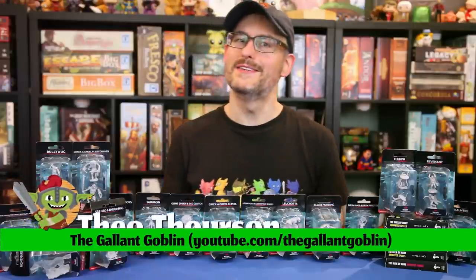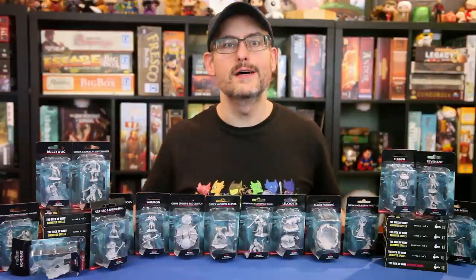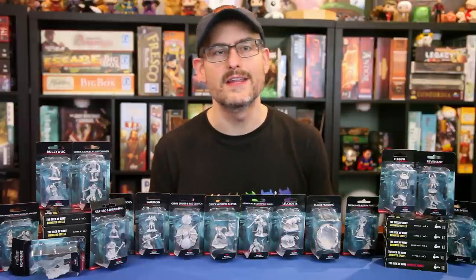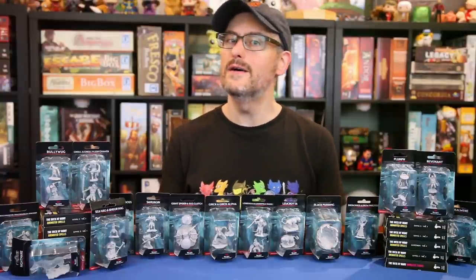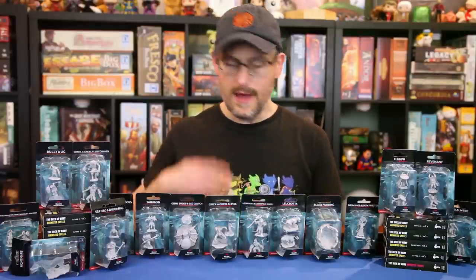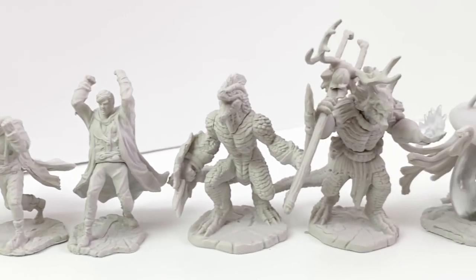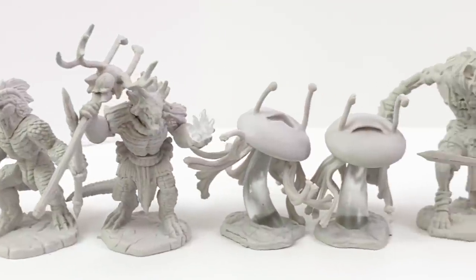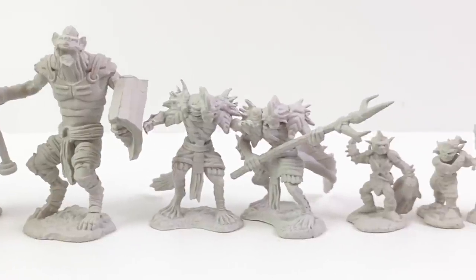Hello and welcome back to the Gallant Goblin. Today we're continuing our look at Nolzer's Wave 12 unpainted minis. What we have for you today are all the monster packs that sell for $4.99 in the US or less in some cases with sales and promotions. Most of these figures are sized medium or small, but a few larger ones crept in there as well. You'll notice that all the packs that run $4.99 have a blue background on the cases. The $8.99 sets have a yellow background and the $14.99 sets have a red background. Our next video will show you all those larger and more expensive minis in Wave 12.